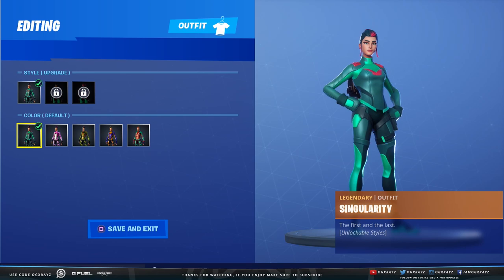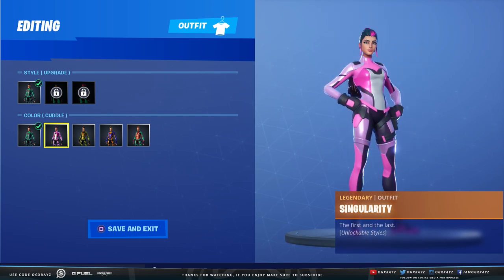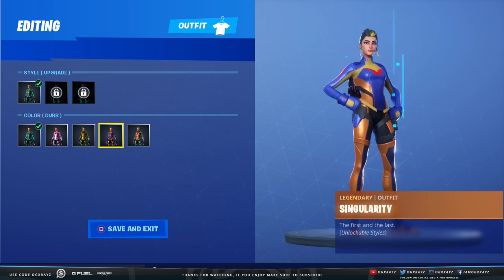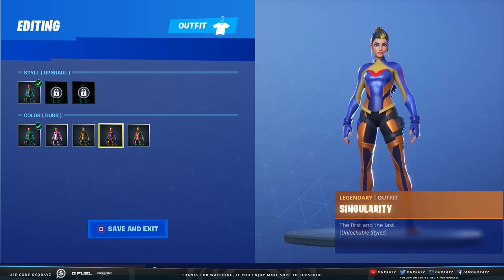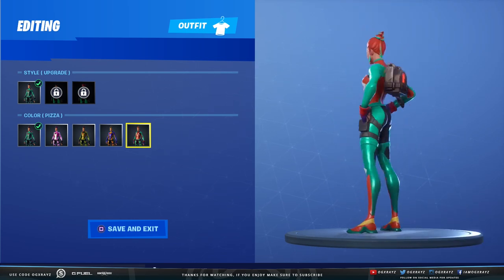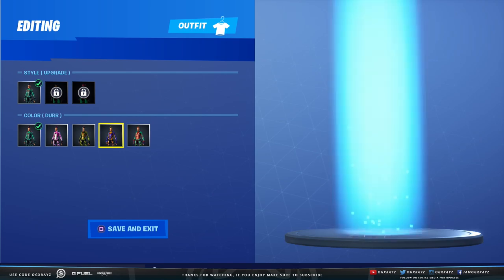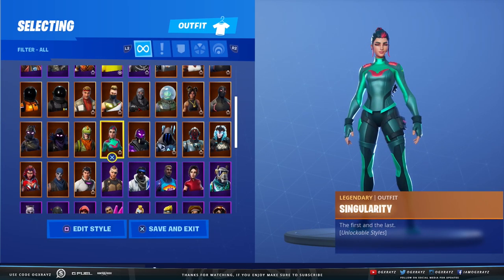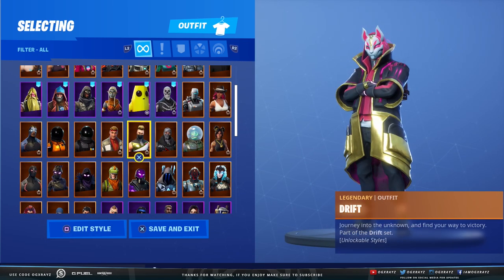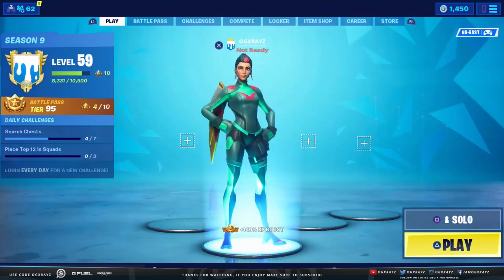Each one of these is based off a different skin. We have the regular default one, then we have this one for the pink teddy bear skin. We've got this one, which I believe is for Raptor — the T-Rex kind of skin. We have this one, which I believe is the burger. And then this one I think is for the tomato one — the pizza pit or whatever they call it now. So we just have one more left, which is going to be the skin based off Drift.